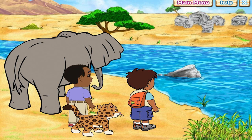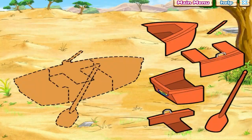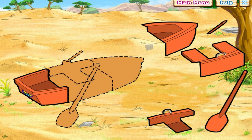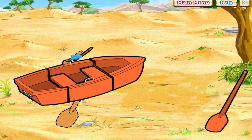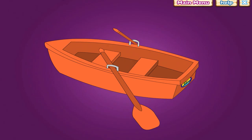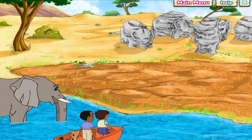I see the elephants — they're across the lake. How are we going to get across the lake? We need something that we can use to cross the lake. Don't worry — Rescue Pack can help. He can turn into something to help us cross. What can get us across the lake? A boat! Excelente! Fantástico! We helped turn Rescue Pack into a boat. Now we can get across the lake to rescue the elephants.